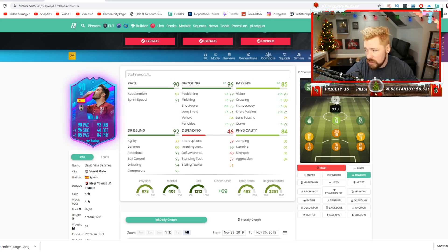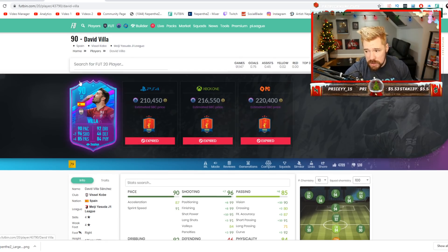You give him a dead eye — 94 center forward, 94 striker. Like this is a card you're happy to pay 200k for because he could genuinely be in your team for 100, 200, 300 games all the way through to your team of the season if you wanted him to be. This Fekir card at 200k, man.